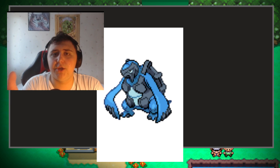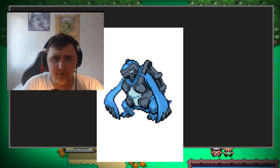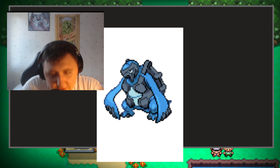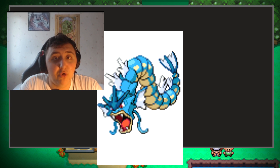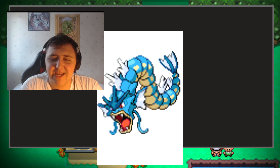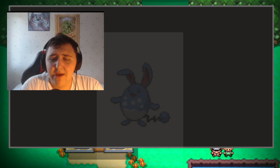Next up is going to be Carracosta. This was a really hard choice because I could have either gone with Blastoise or Carracosta — they're both really just turtles. But Carracosta seems like the better choice here, so that's what we went for. Then we have ourselves a Gyarados. Of course we're going to have a Gyarados on this team. I was actually thinking maybe I should do double Gyarados instead of the Carracosta, but I decided just single Gyarados — we should be fine.